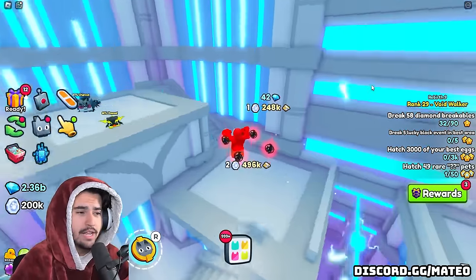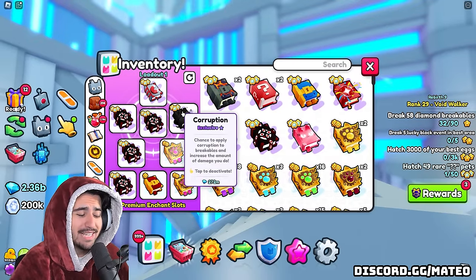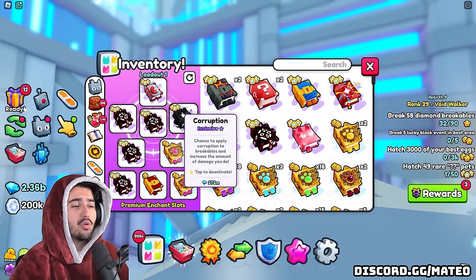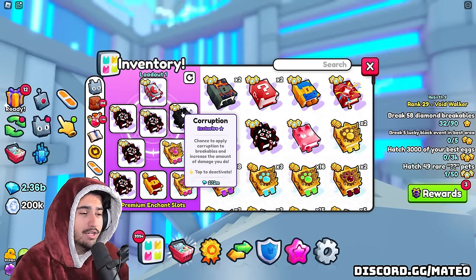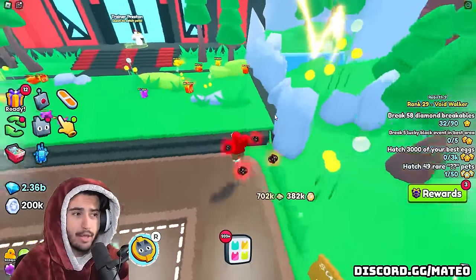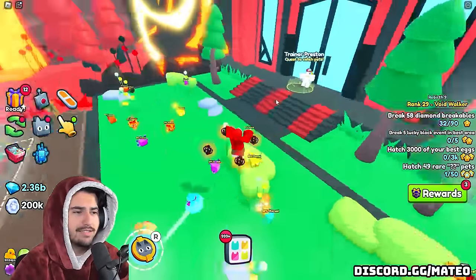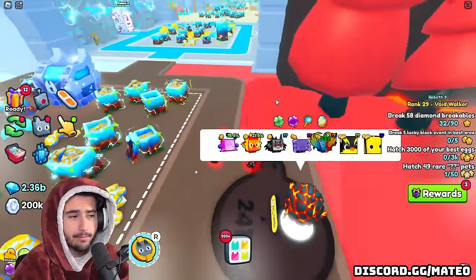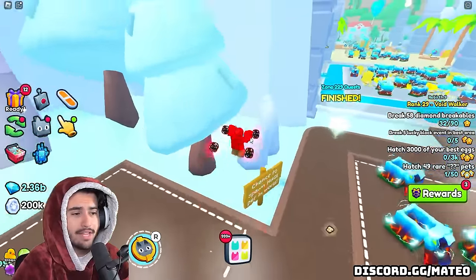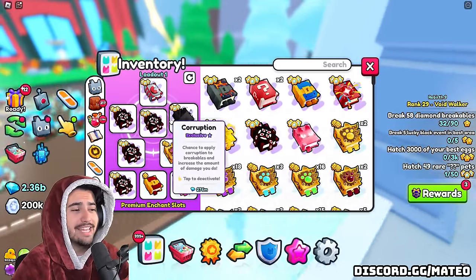The most expensive and most painful-to-the-wallet enchant is the corruption book, currently at a rap value of 272 million. How corruption works: every time you hit a breakable it has a chance of proccing corruption on that breakable, up to three times. Each proc lets you do significantly more damage to that breakable, and the corruption effect lasts a decent amount of time. By proccing three times on something like a boss chest, you can clear it much, much faster — so despite being expensive, I definitely suggest using it.